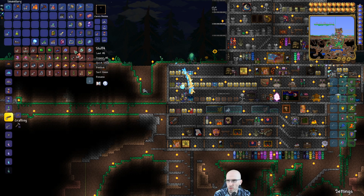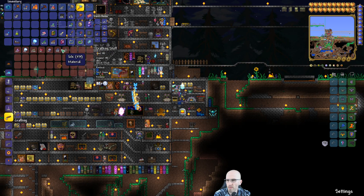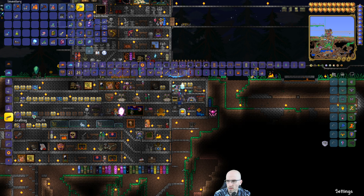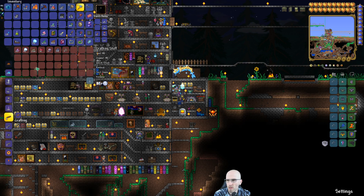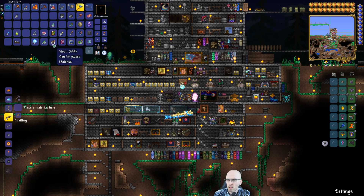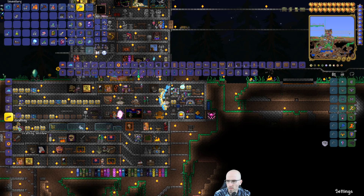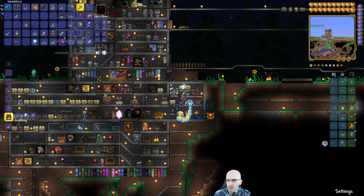I should probably have done this before the fight. There's a Frozen Campfire here. Let me check where we craft this - mythical crafting options. We're looking at the Frost Moon event items.